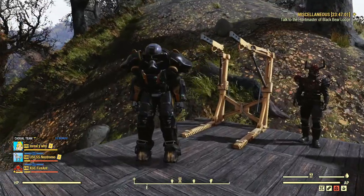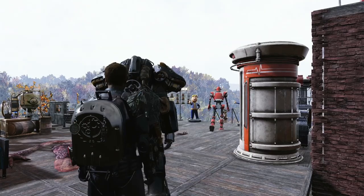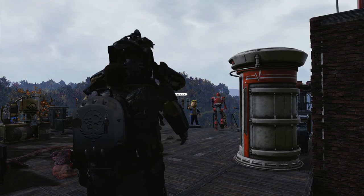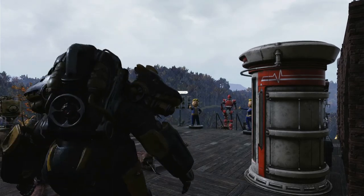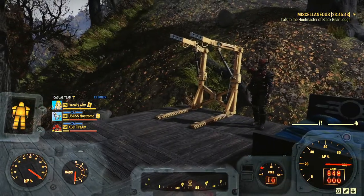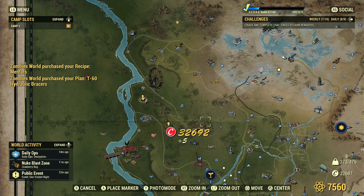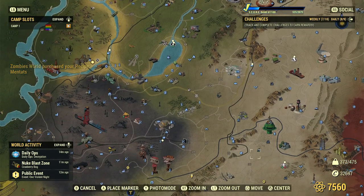Today we're showing you the best way to farm lead in Fallout 76. The first step is to get into excavator power armor. Excavator has a unique benefit where if you mine ore — I believe it's the arm pieces — as long as you have both arm pieces of the excavator armor set, you get double the ore when you mine, which for what we're going to be doing is huge.